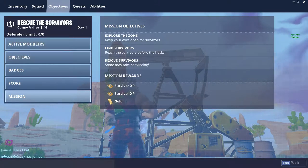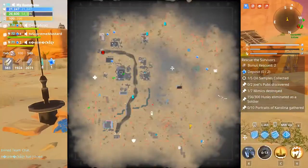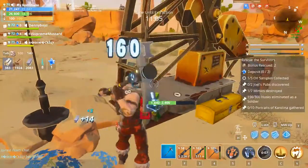It doesn't show anything here, but when you go there you destroy androids. All you have to do is find these exclamation mark points on your map and break these machines.